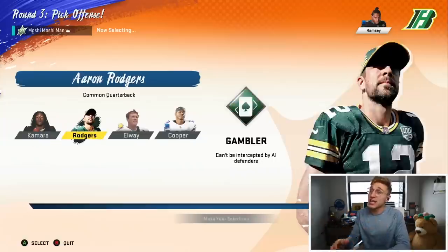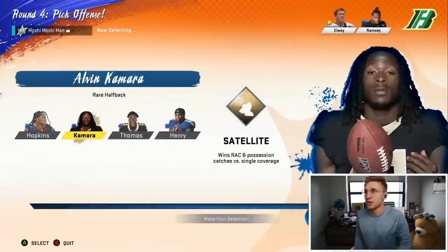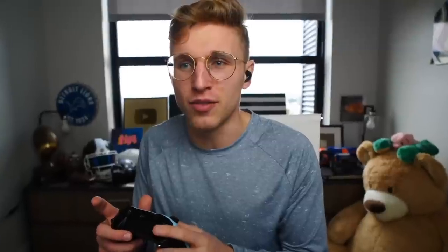Currently, they're still doing the limited time event called Superstar KO Rush or something. I personally think it's really stupid — I personally hate it. It's so dumb. But what it does is it lets you draft all six players right off the bat, and you keep drafting players after that, so you can end up getting a lot of players. My goal here is to get a wide receiver and a halfback. That's really all I need to run this play.